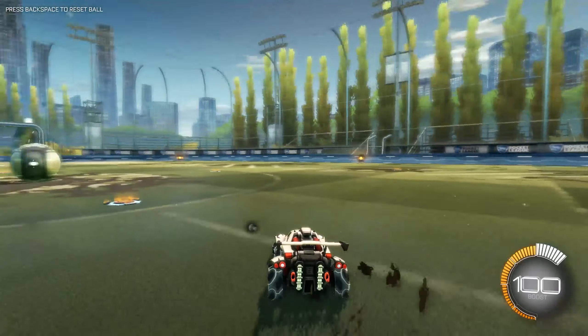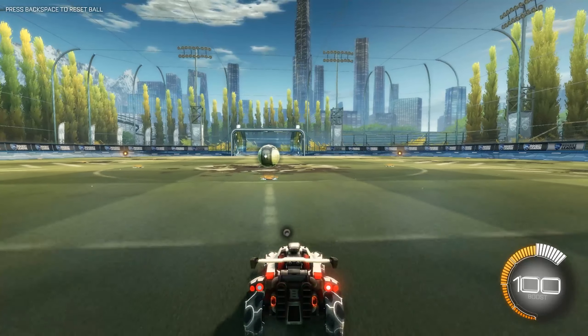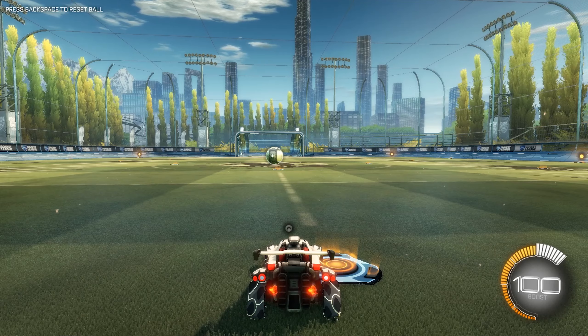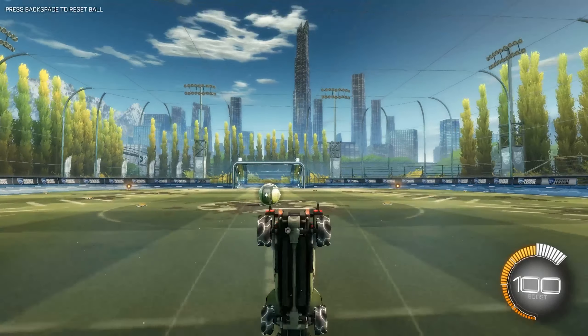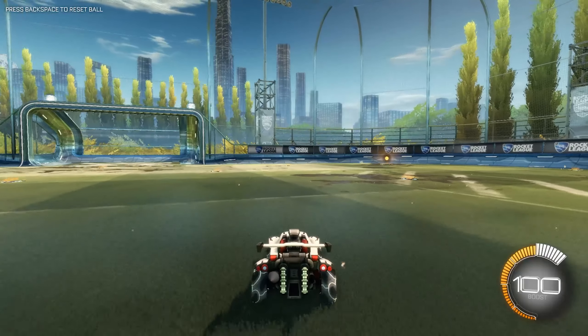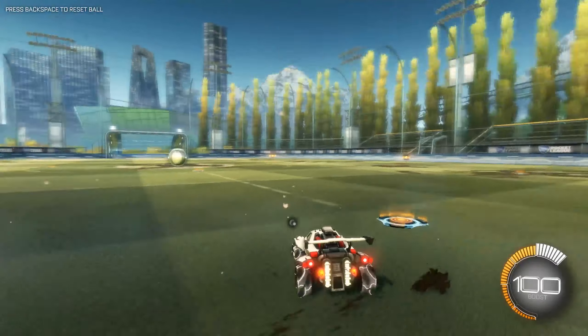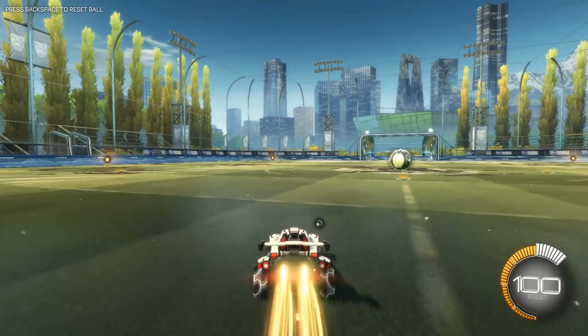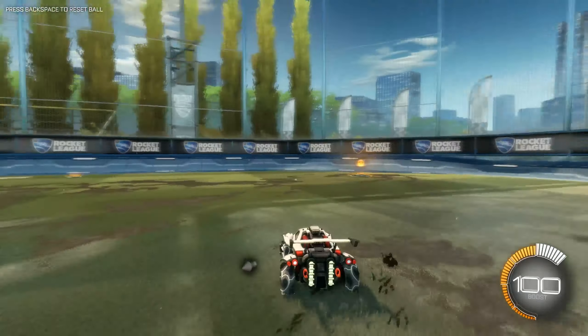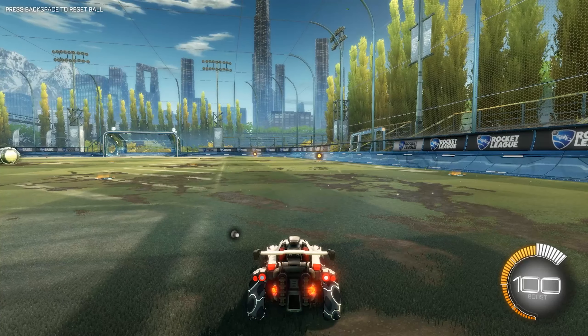If you want to just do a front flip to boost yourself, you just hold the forward button and jump twice, like this — it will boost you forward. If you combine it with rocket boost, this is what will happen. If you go extremely fast, that's the same with the diagonal flip.